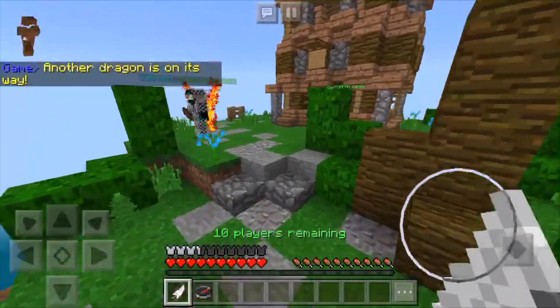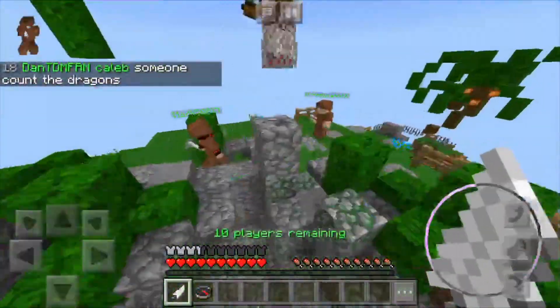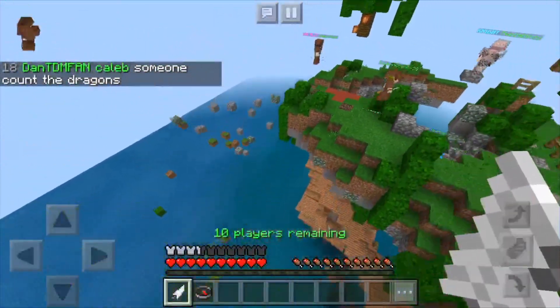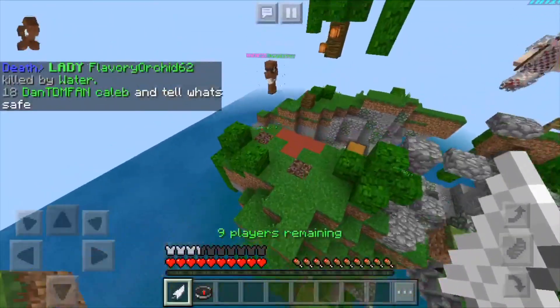This only works on Todd's screen. Just keep holding the screen and then keep clicking the jump button. And then you can fly. All you gotta do is keep holding the screen and then click the jump button. Keep clicking the jump button and you can fly anywhere you want.